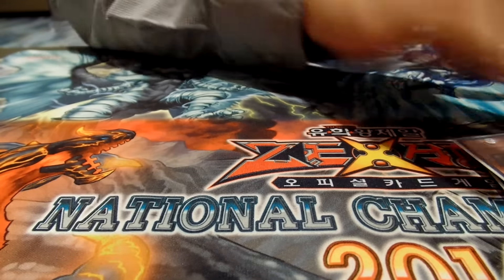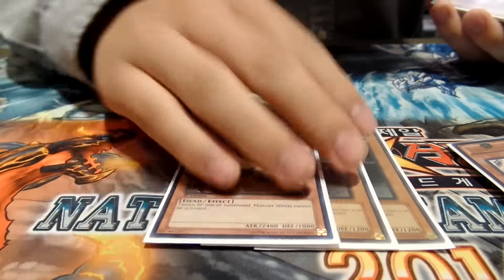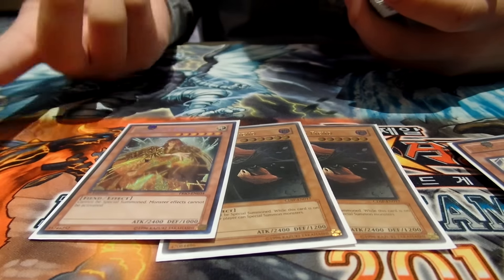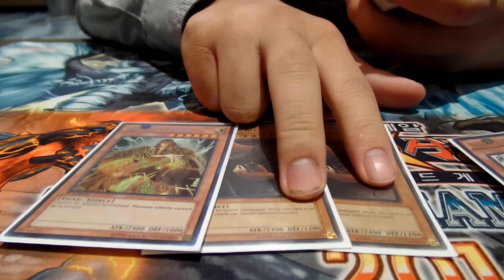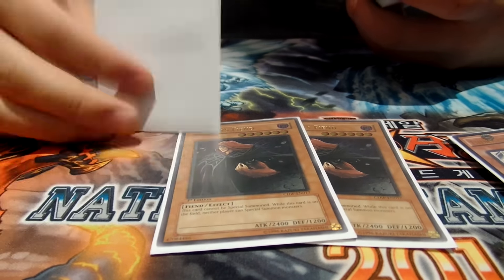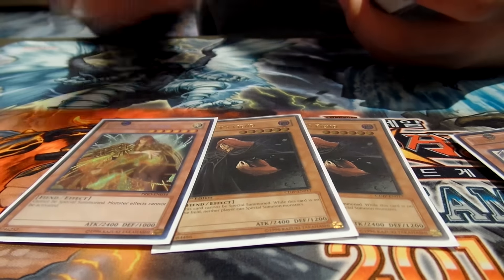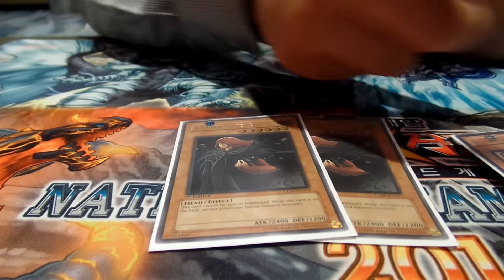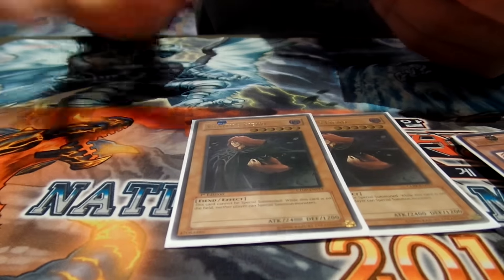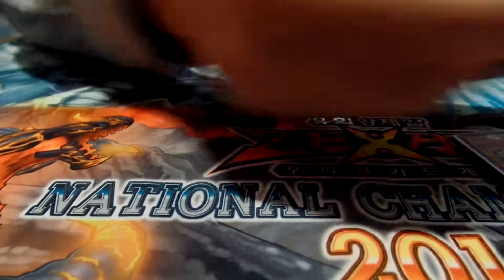I only play two Vanity's Fiend and one Majesty's Fiend. Majesty's Fiend is a Tenacity target because it has 1000 defense, while Vanity's Fiend unfortunately only has 1200 defense. You can search it off Return of the Monarchs or reveal it for Tenacity, which searches any spell or trap. I play Vanity's Fiend because almost nobody has an out to it besides setting a Mirror of the Ice Barrier and summoning another monster.